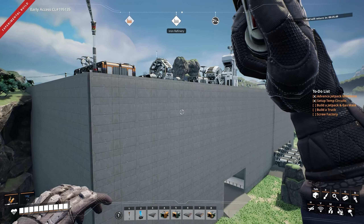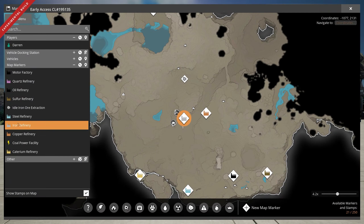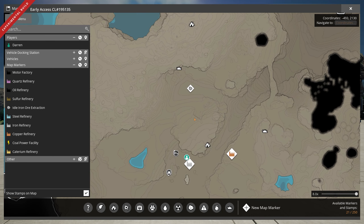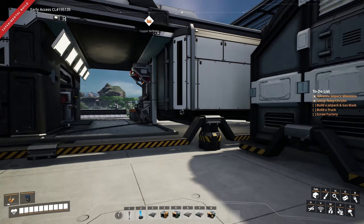I'll probably set one of the trucks up to go between the area where we're making plastic and fuel and coming back down here. On the map, just to the north, there's the idle iron ore extraction area — two small factories I made that just produce iron ore. They actually have truck stations built into them that we just never set up. So we'll get trucks, send them in there, they can pick up the ore, and I'm going to bring it to the screw factory where it's going to be smelted and turned into screws all in one place.